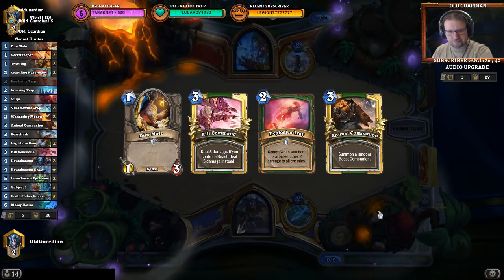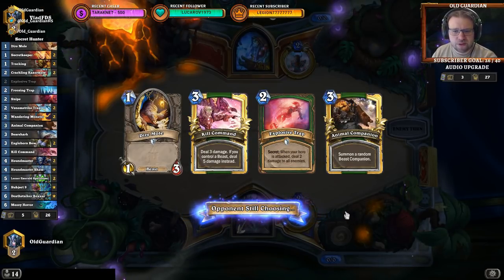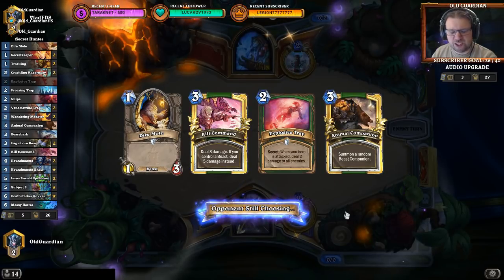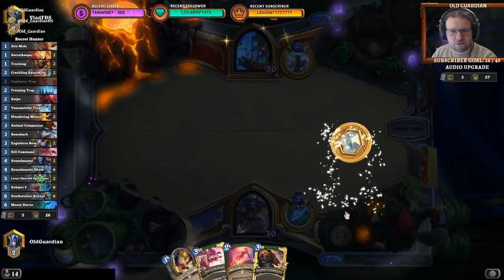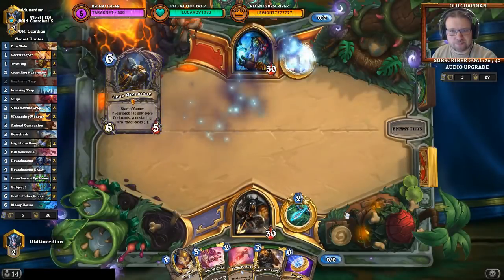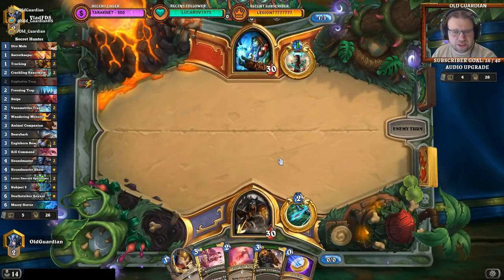I think I'll take these. Even Explosive Trap can be useful against something like Even Shaman — not so much against Shudderwock though. It's not always that good against Even Shaman either. It really depends on what kind of board he's going to be able to develop.